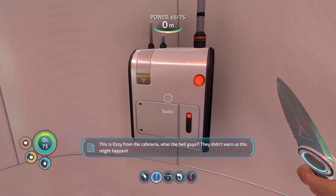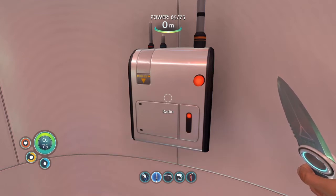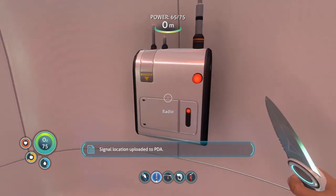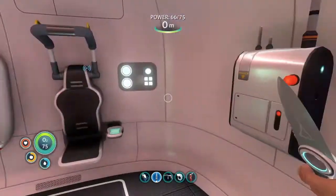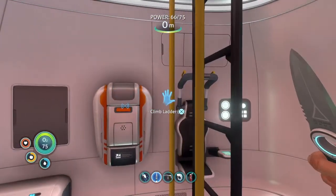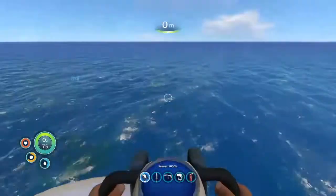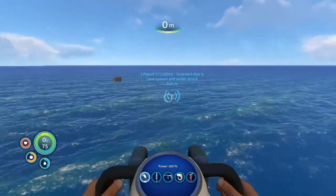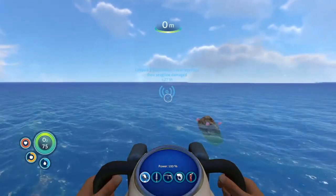This is Ozzy from the cafeteria. They didn't warn us this might happen - our pod was almost crushed by the seamoth bay on the way down. Now we're hanging on the edge of a cave system and this grim-looking snake thing is trying to eat through the hole. Come get us already! Signal location uploaded to PDA. On the edge of a cave system with a snake-like thing trying to eat through the hole - that doesn't sound good. We should probably go check that out.